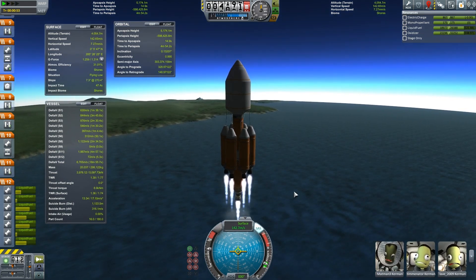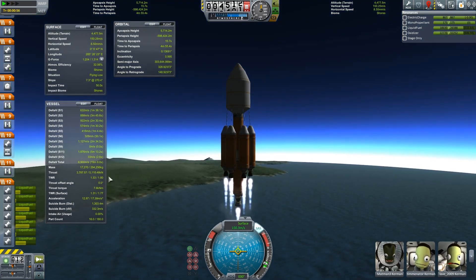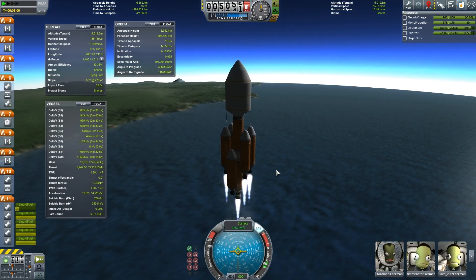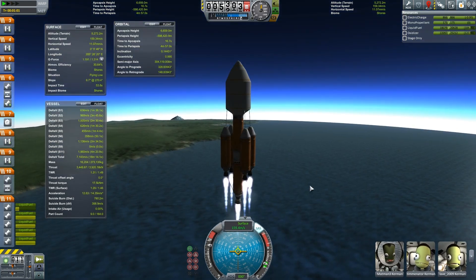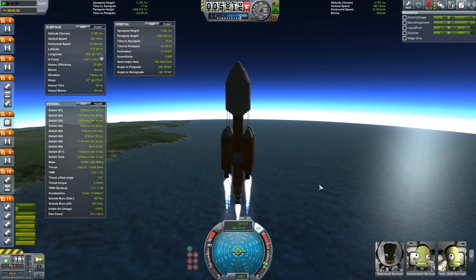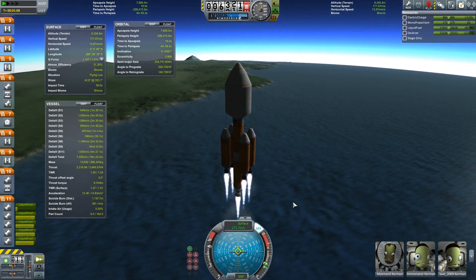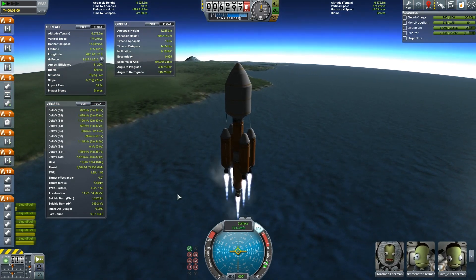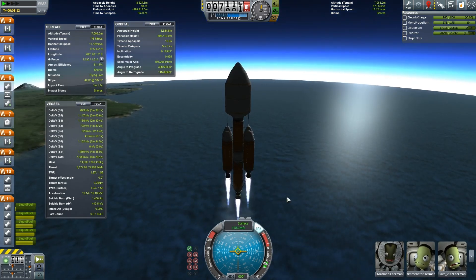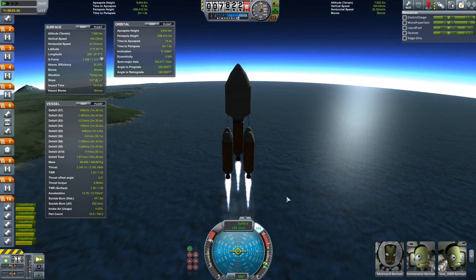We did bring some nice magenta lights and some entertainment systems, probably an SNES or something like that. First stage separation — throttle up. Next thing to drop will be the mainsail, and then we're going to go full throttle at that point, which is Z. Gotta remember to hit Z.